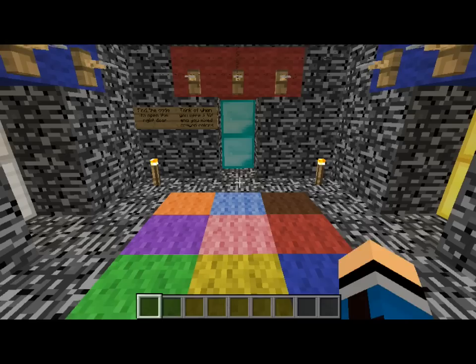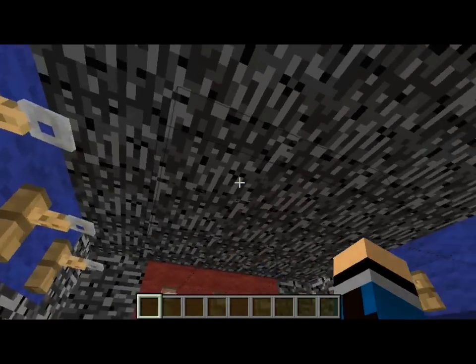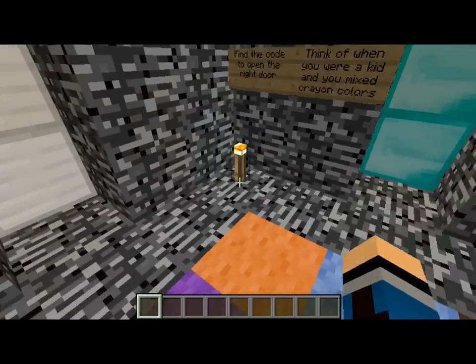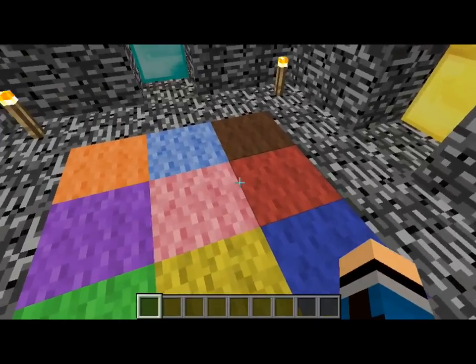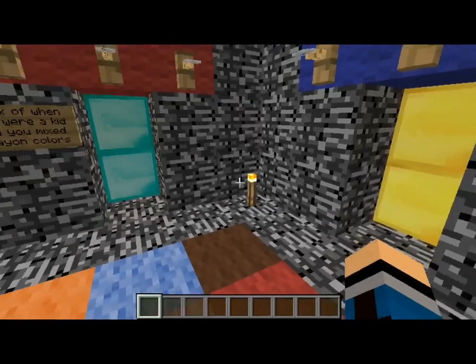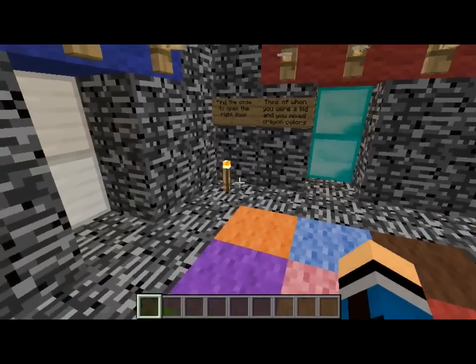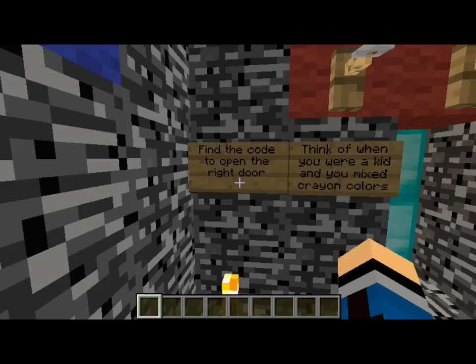Now I haven't seen this done before on YouTube. It involves the tripwires from one of the recent snapshots and I've made a color-coded door opener. I want to do all three doors but right now this is just a proof of concept video so I've just got one door done. My hint here would be: find the code to open the right door.